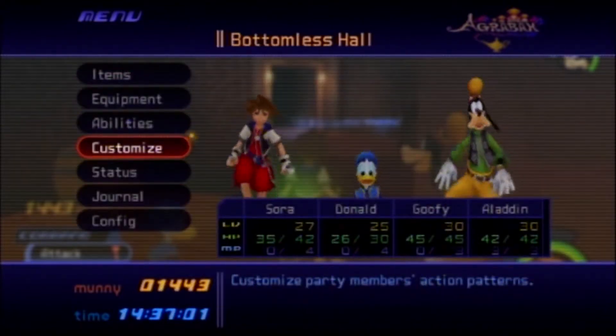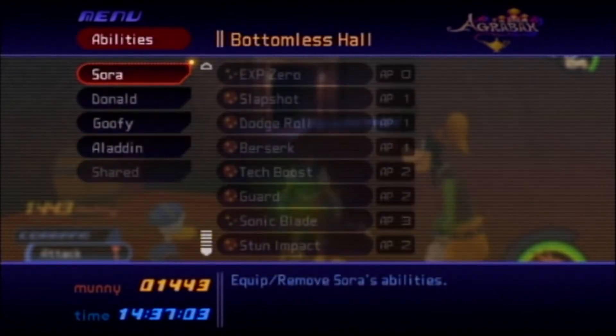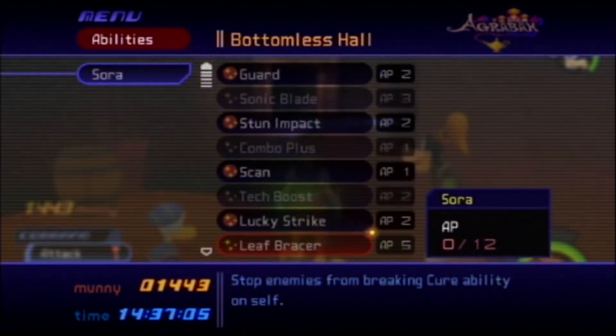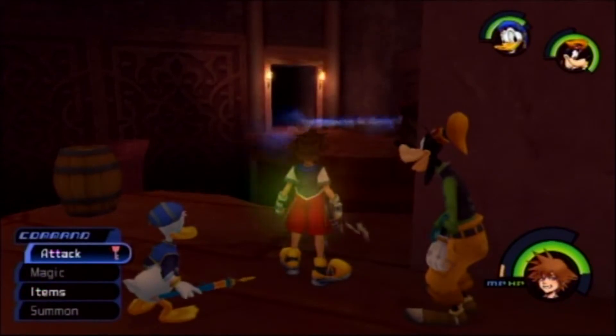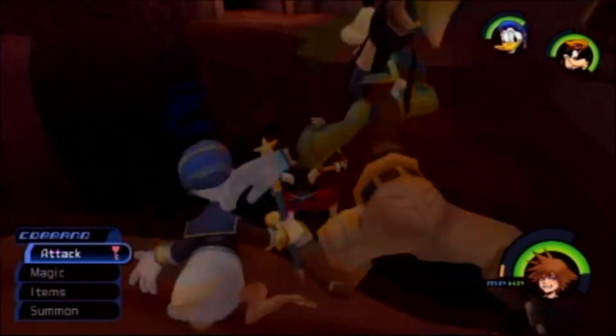Goofy is now level 30. Let's check out these new abilities. Leaf Bracer stops enemies from interrupting Sora's cure spells. Goofy's Evolution gives up MP to restore 30 HP to the entire party — that's pretty useful.